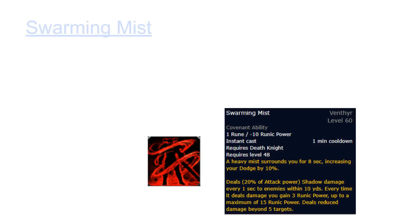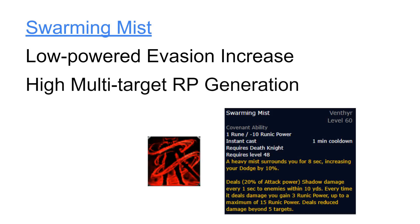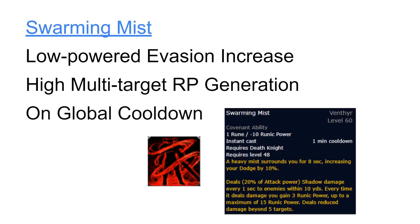Swarming Mist is the first of two Covenant-specific defensive cooldowns, and it does a little bit of everything. Its main traditional defensive benefit is the 10% dodge, which is not too strong and, like the parry from Dancing Rune Weapon, it is inconsistent. However, what makes Swarming Mist into a strong ability is the amount of Runic Power it generates against multiple targets. If you can keep up with spending the Runic Power being generated, this ability practically makes you immortal while active in pulls with multiple targets. Because of its high Runic Power generation potential, it is especially powerful when used at low levels of Runic Power to refill your pool. Because Swarming Mist is not strictly a defensive cooldown, it is on the Global Cooldown like Dancing Rune Weapon.